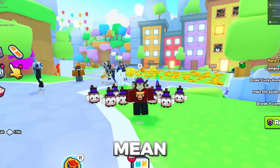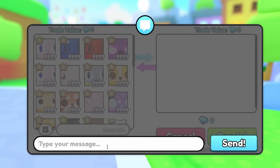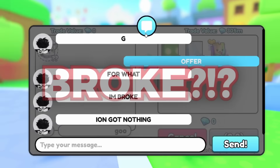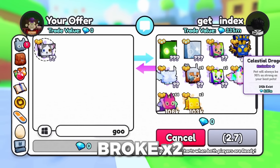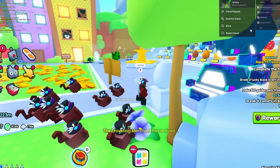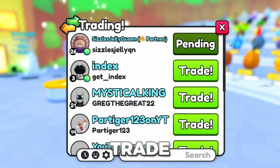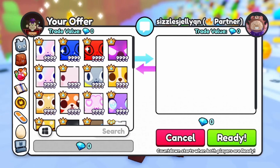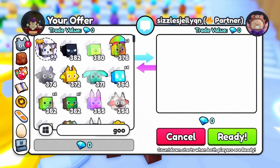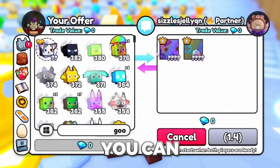There's a verified person in here — surely they can give something good. I put the Uber up and say offer. They said they're broke — I mean, it's not nothing, but it's not really anything I want. So I'm going to send a trade to Sizzles instead, since they're really rich. I put in the Uber and say offer please.